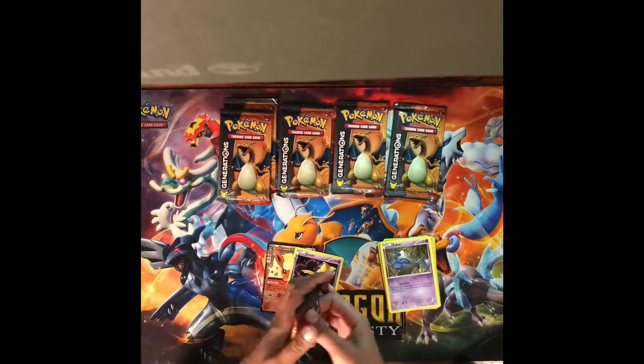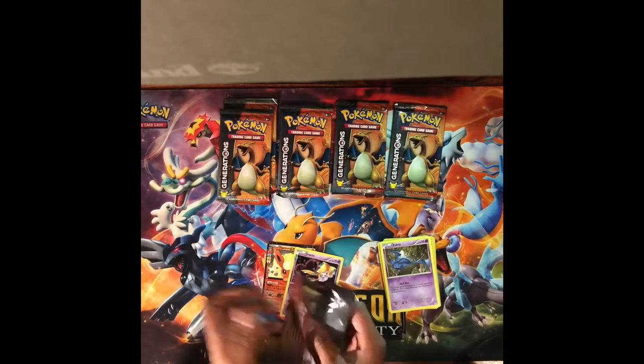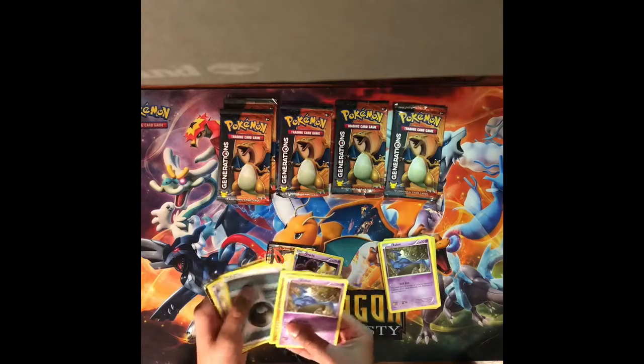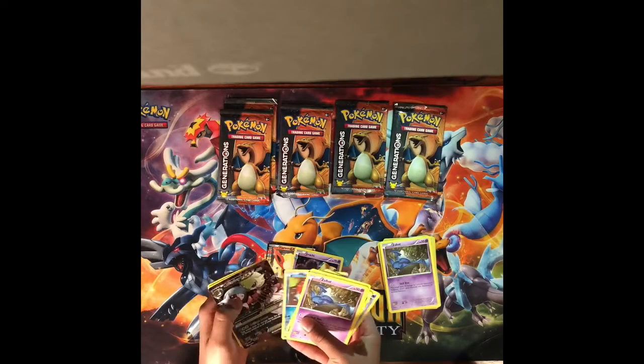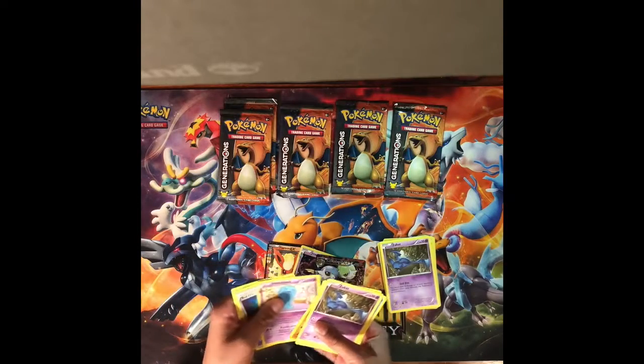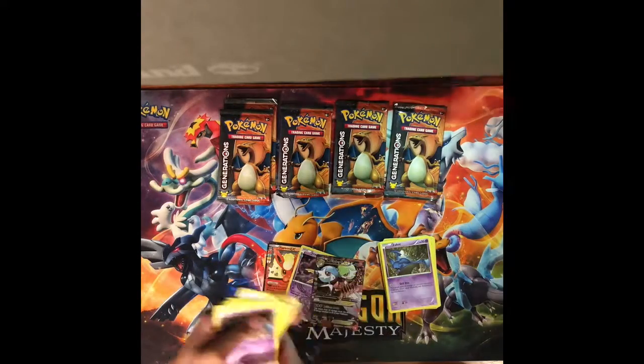Next pack, we have Zubat, Geodude, Energy, Krabby, Magikarp, Mega Gardevoir, Yex, Hitmonchan, Woa Fett, Red Card, and Crushing Hammer.